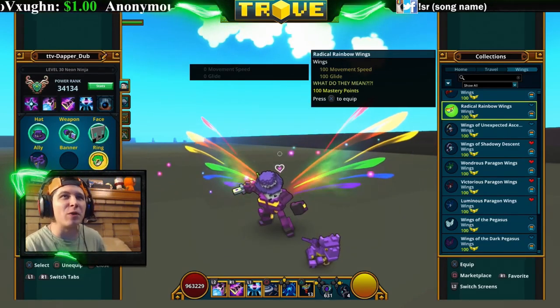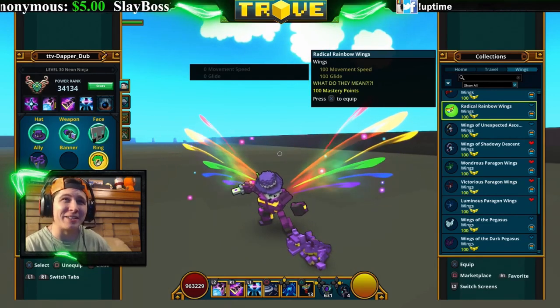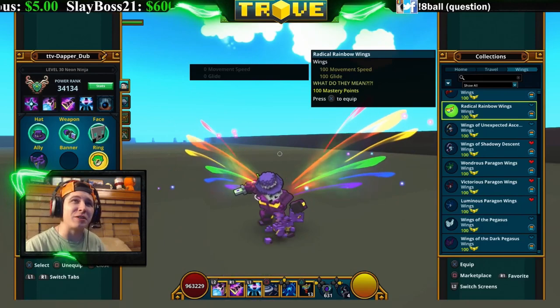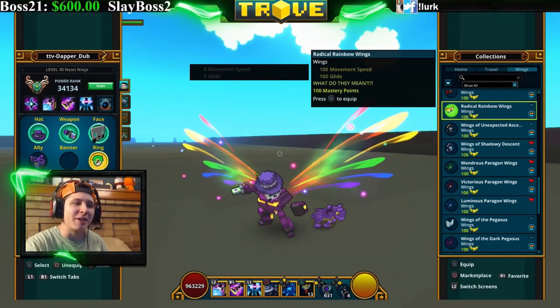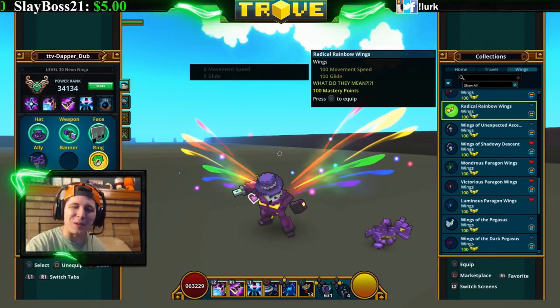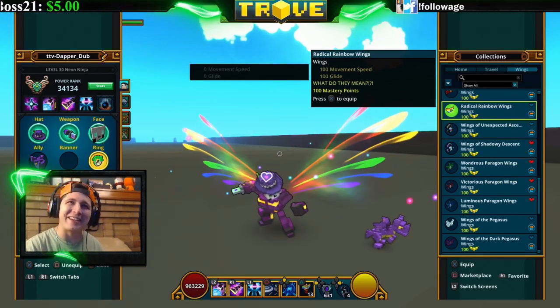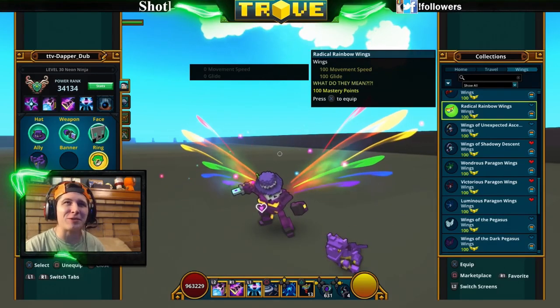The Radical Rainbow Wings look like little rainbow wings on your back and shoot out a little rainbow aura too, which is actually kind of cool. You get these from the Trouble Wonders. Typically people get these and are extremely disappointed because they're trying to get a Ganda and end up pulling these wings instead — but hey, they look pretty cool if you're into rainbow stuff.